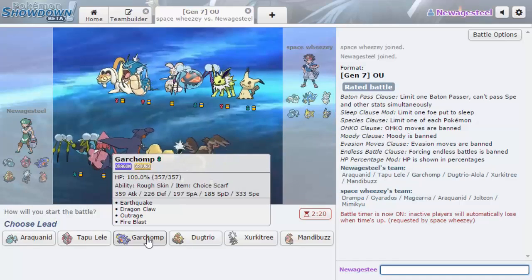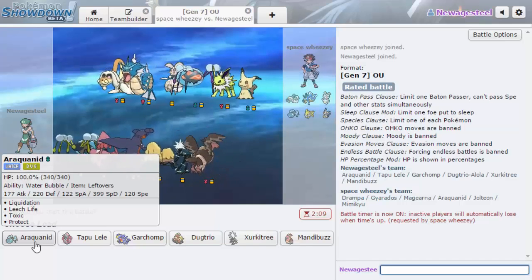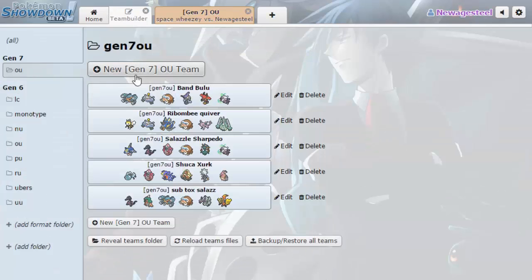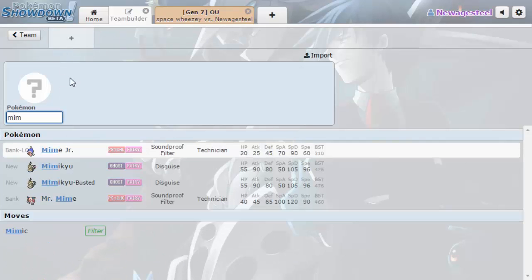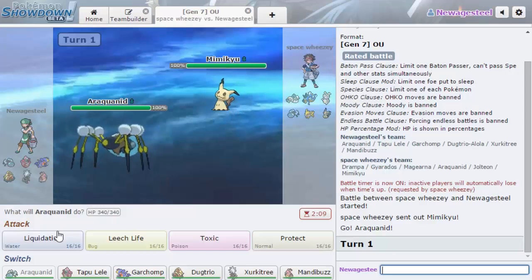I'm thinking he'll lead with Araquanid or Mimikyu. I don't think he'd lead with Jolteon. Yeah, he is going to lead with Mimikyu. Does disguise protect from status? Okay, it might be Lum Berry though too. And this is my specially defensive mon.